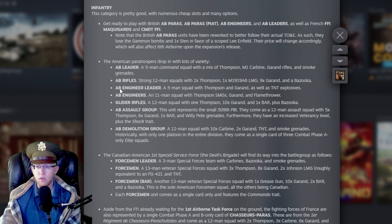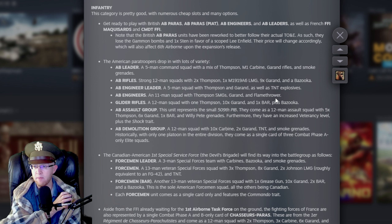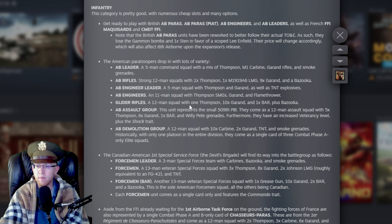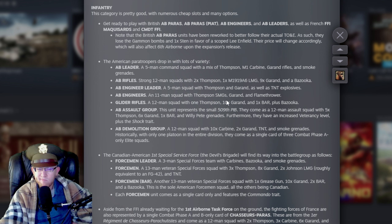American Parachute units come with lots of variety. AB Rifles: 12-man squad, two Thompsons, one LMG, nine Garands, and a Bazooka — basically a chunky infantry squad with a Bazooka, though it only has one light machine gun. AB Engineers have a Thompson, Garand, and flamethrower instead of TNT — that's interesting. Glider Rifles: 12-man squad, one Thompson, ten Garands, one BAR, plus a Bazooka — very similar to AB Rifles with a slightly different loadout. The difference between the two is largely negligible.